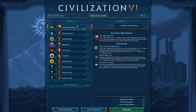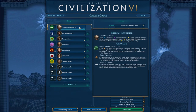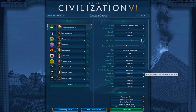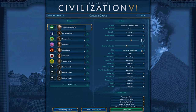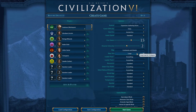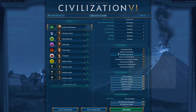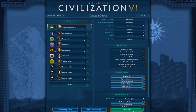They also have the Barbary Corsair — I love privateers, it's an awesome unit to pillage with. I'm going to go with Continents and Islands again, my preferred map, at large size. No game modes — just a straight-up game of Civ. Let's go.